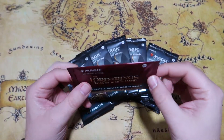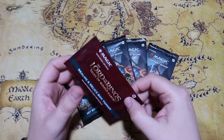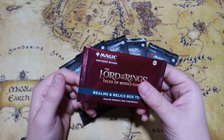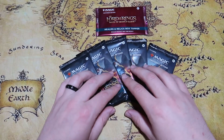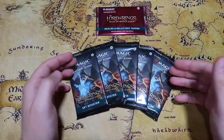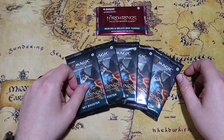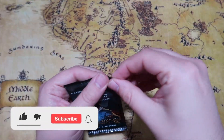I think the most valuable card you can get is going to be a Surge Foil of the Ancient Tomb, which will be really awesome to see. There are also very many cool relics and realms that you can get in there, so I'm super excited to open that up. We'll save that for last but first we're going to get into these five set boosters of Lord of the Rings. All right, let's get into it with the first pack.